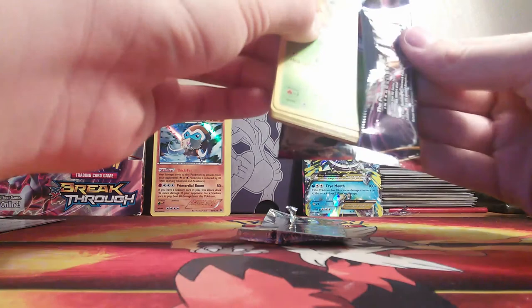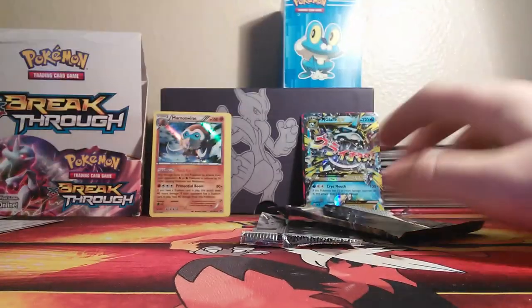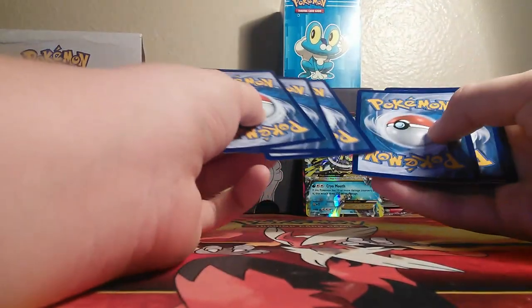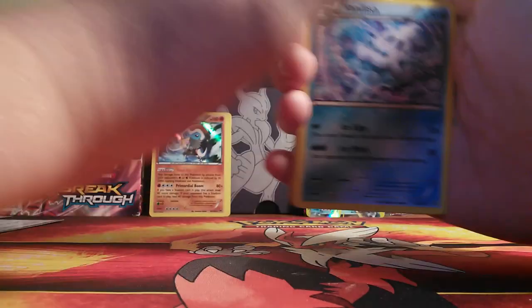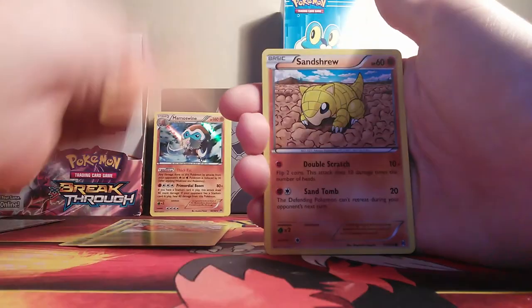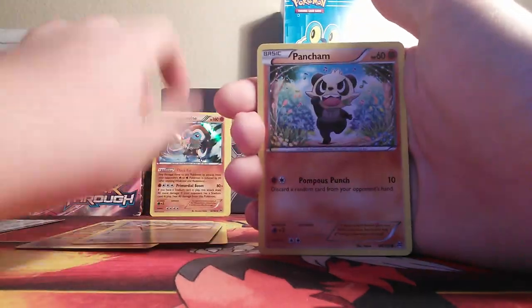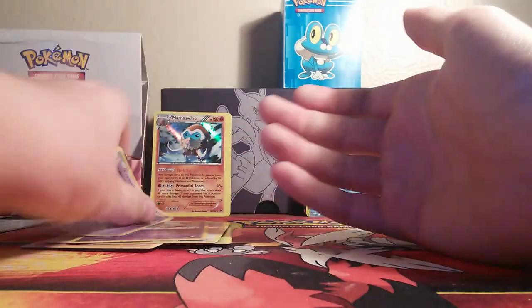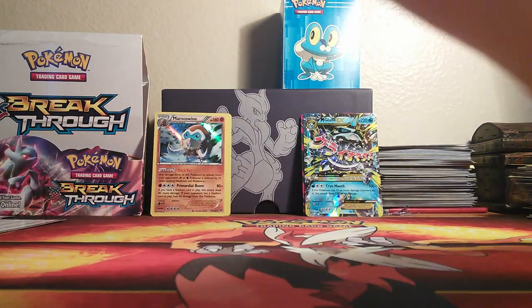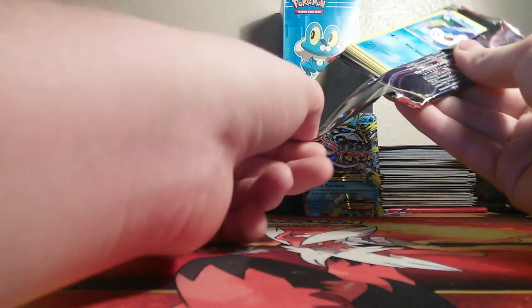Next Mega Mewtwo pack, we have two after this one. I thought I saw something shine at the back — it's just the code card, thank God. Because I would cry if there was something else in here. Vanillish, Snorlax, Spoopa, Paris, Swineup, Sandshrew, Meowth — I'm sorry if I'm going faster, I just want to get this done — Pancham, Reverse Routes, and a Cresselia again. In this box, you will get duplicates. The odds are actually very high.